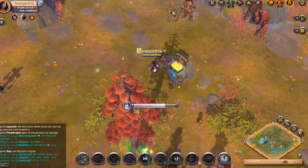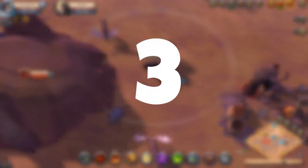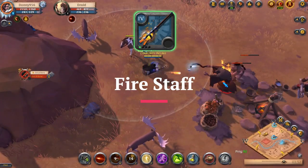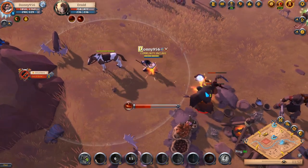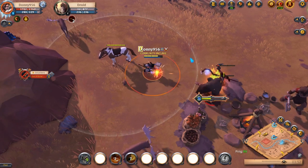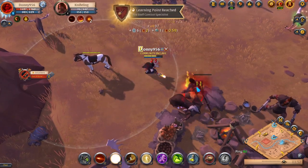Now without further ado, let's get into the breakdown. At number 3 we have the Fire Staff. The Fire Staff is a great starter weapon. It does huge damage against mobs and is great in PvP. The Fire Staff is one of the builds that allows you to go straight into the black zone and farm mobs, jump into solo dungeons and corrupted dungeons.